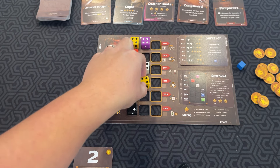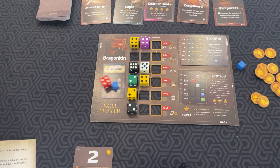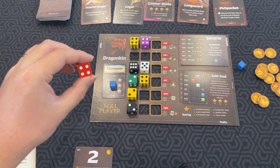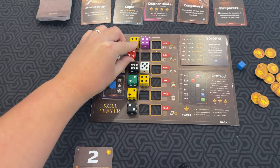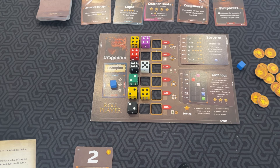If you place the die in the intelligence row, you get to choose any die on your sheet and re-roll it, and you can either keep the new value or put it back to what it was. If you place the die in the wisdom row, you can move your tracking token on your alignment card one space up, down, left, or right.